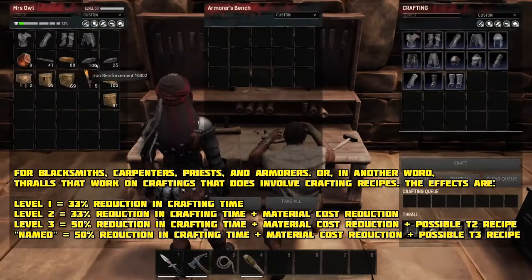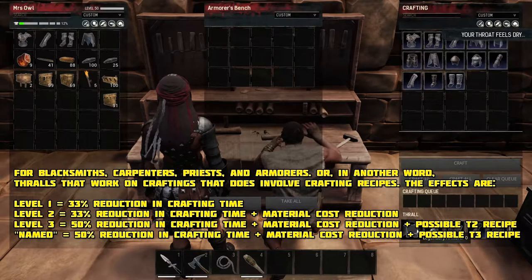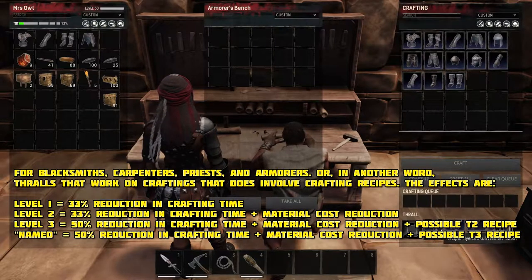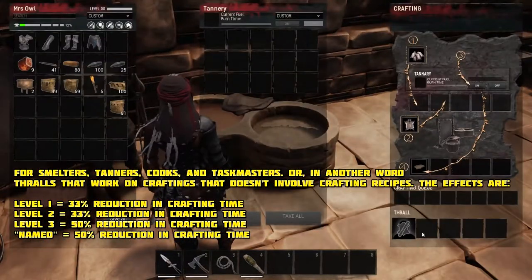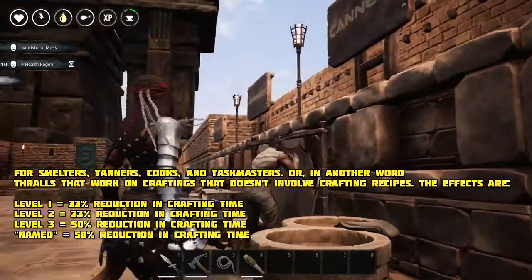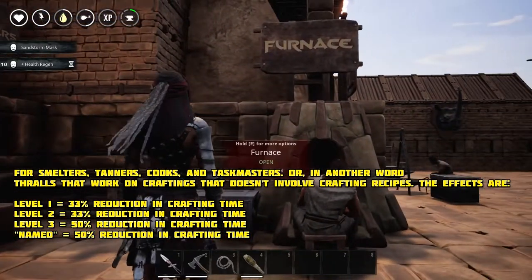Moving on to the armor bench — I was lucky enough that this level 3 armor thrall provided me with the superior stats Hyena armor blueprint, which is one of my favorite armors to wear. Keep in mind that blacksmiths and armorsmiths are so far the only thralls that provide you with special blueprints with different stats than the ones you can normally craft.